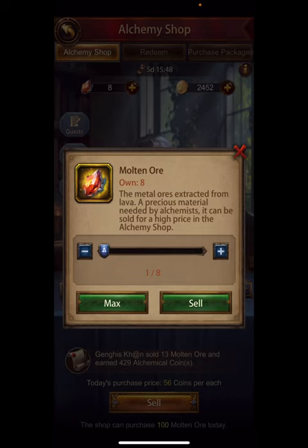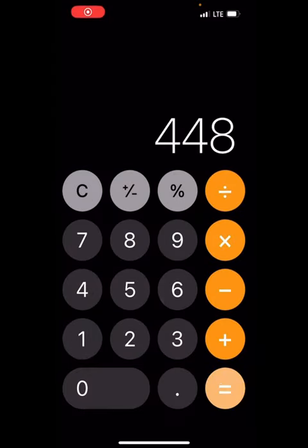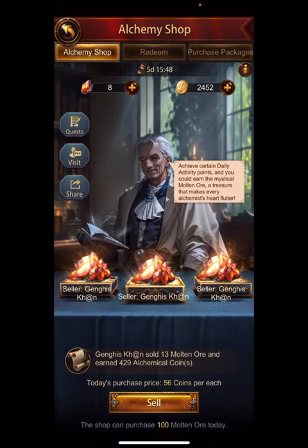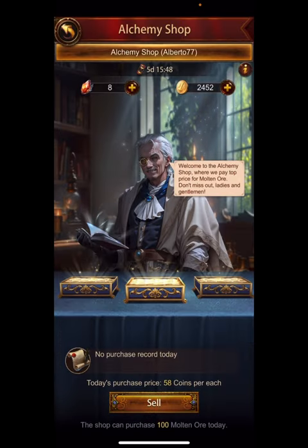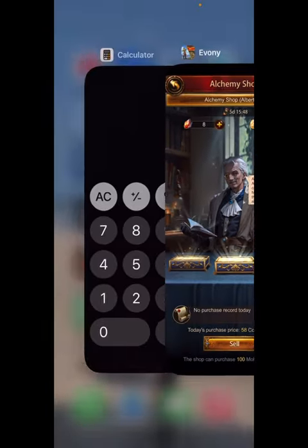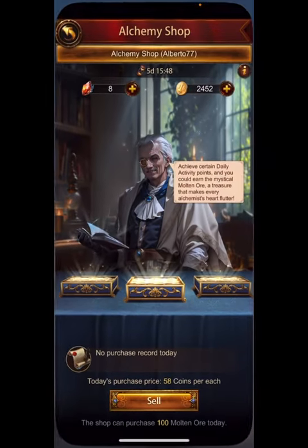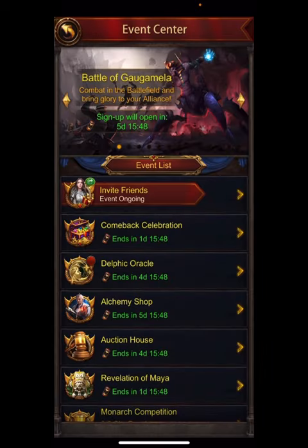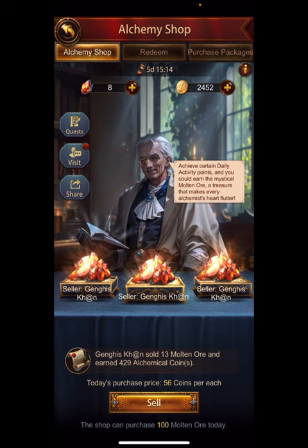I got 8 molten ores and I'm not going to sell them in my own shop. Let me show you the math: 8 times 56 equals 448 if I sold them in mine. But luckily my friend Alberto accepted me into his shop, which is two higher — 58 instead of 56. If I sold in his shop I'd get 464 coins, because 58 times 8 instead of 56 times 8. So I'm going to sell them in his shop.